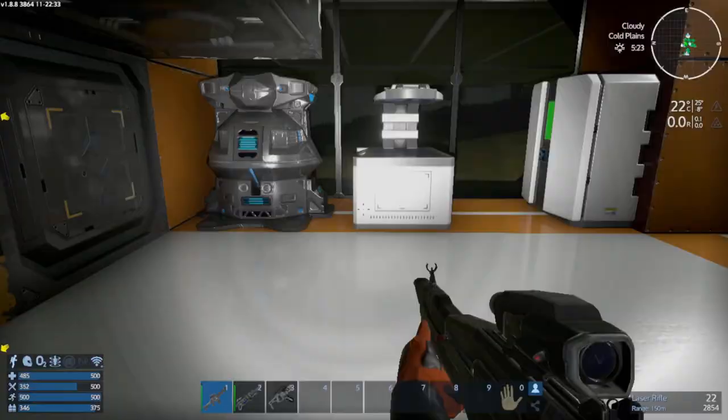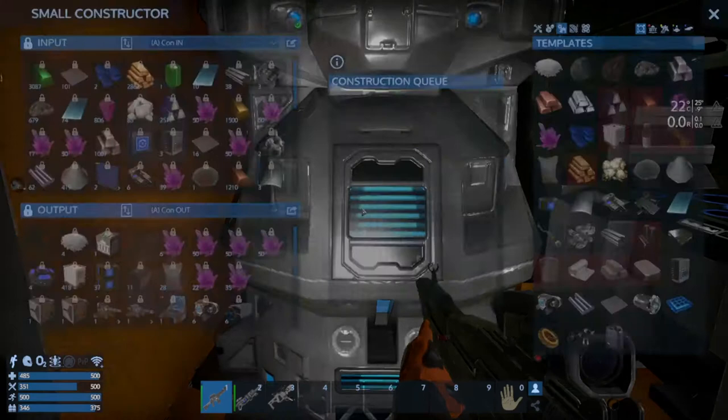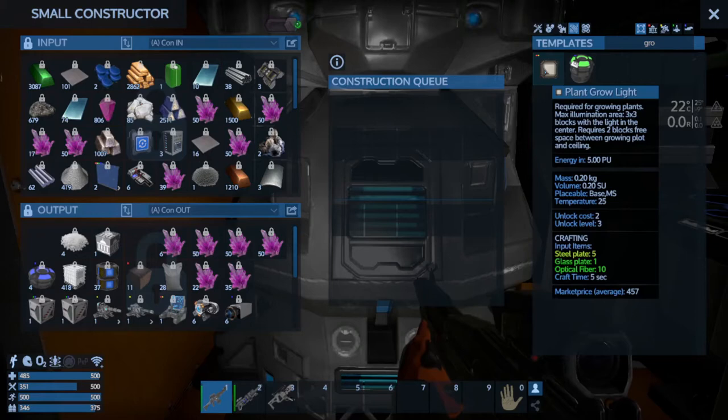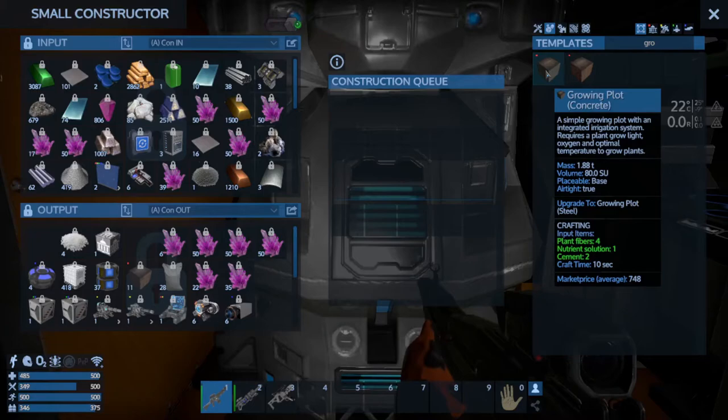There are also several types of plants, but we're going to come back to that in a moment. Where do you get these grow plots? Where do you get these grow lights? You could use the small constructor, which you'll need a base for. If we throw 'grow' in here and go to building blocks, we'll see that grow plot is available to us, and if we keep going we should find the grow light. With the small constructor, you're going to need to get some iron ore and some crushed stone in order to accomplish these.